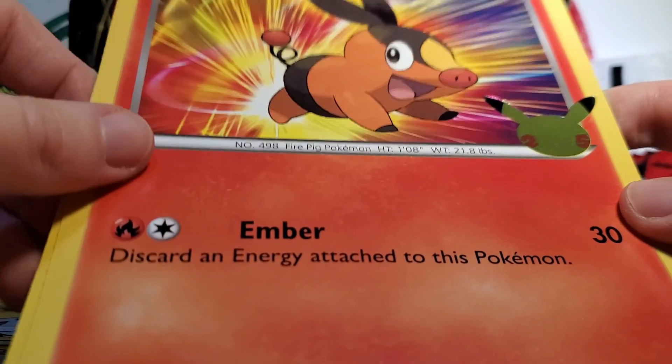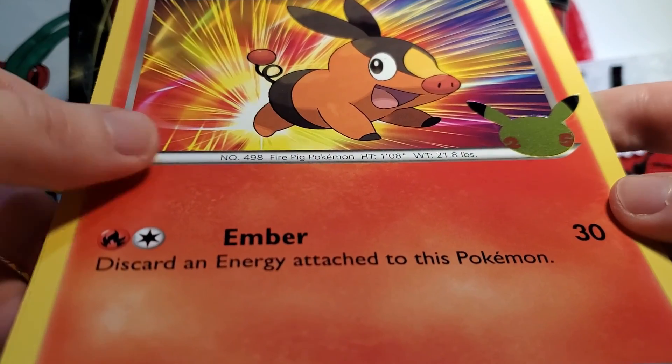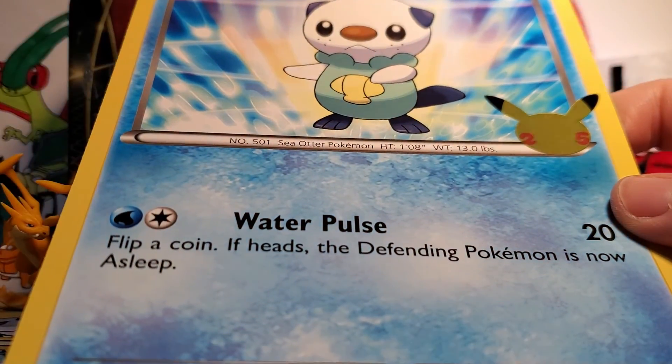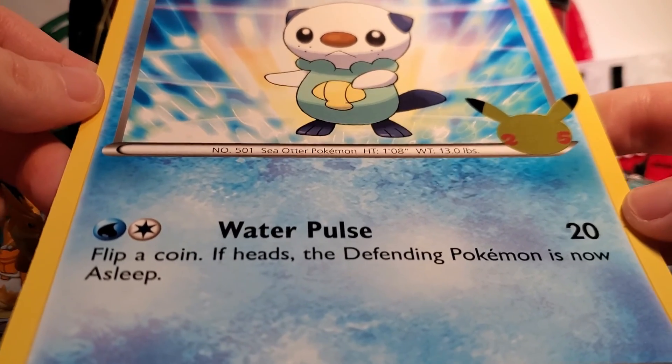Then we've got a Tepig, again with the Tsujimori artwork and a generic background, but still very very cute. I do love Tepig a lot. And finally we have our Oshawott — I also love Oshawott. The fifth gen starters are really good. They are awesome Pokemon.